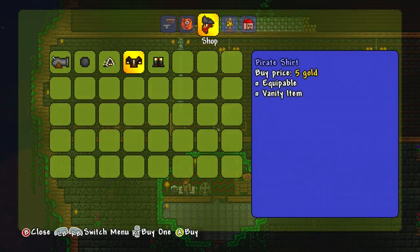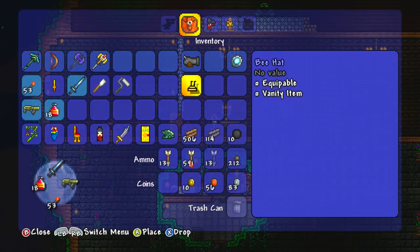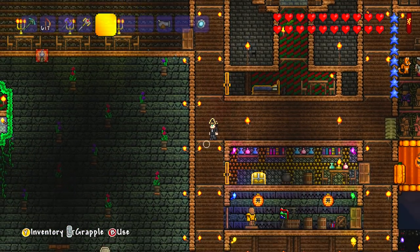That would be exactly all of my money if I bought the entire outfit, so I'm not going to do that yet because I do need some money for something else. But what I will do is buy at least a pirate hat. There we go — pirate Stampy Cat. Yarrr, yarrr, yarrr.